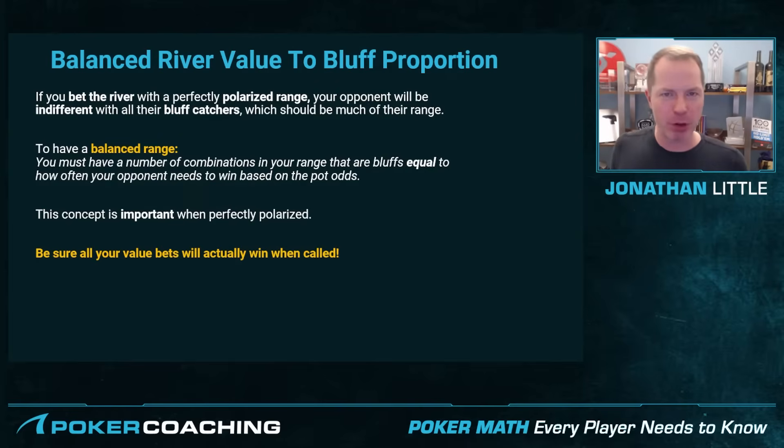If you bet the river with a perfectly polarized range, meaning your value bets beat all of your opponent's hands they could potentially call with and your bluffs always lose, your opponent will be indifferent with all of their bluff catchers — all their hands that are between your best hands and your junk. To have a balanced river betting range, you need to have a number of combinations in your range that are bluffs equal to how often your opponent needs to win based on the pot odds. This concept is very important when you are perfectly polarized.